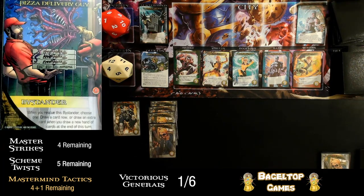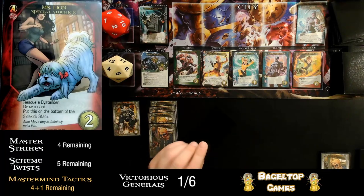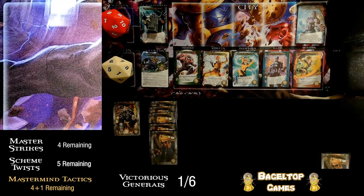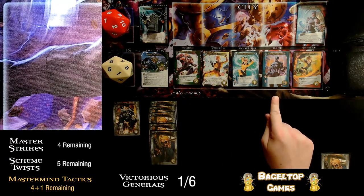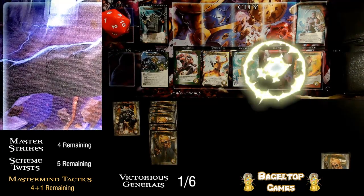Actually — my next hand could be really good because all the gray cards came out this turn and one extra card could really help. Ms. Lion lets me draw a card anyway, so I'm going to choose to draw an extra card when I draw a new hand at the end of this turn. Then I draw a card from Ms. Lion — and yes, that's what I wanted! With my freshly minted five recruit, I'm going to get this Black Bolt and hopefully later get his rare so I can do some really cool stuff. That's it for this turn.